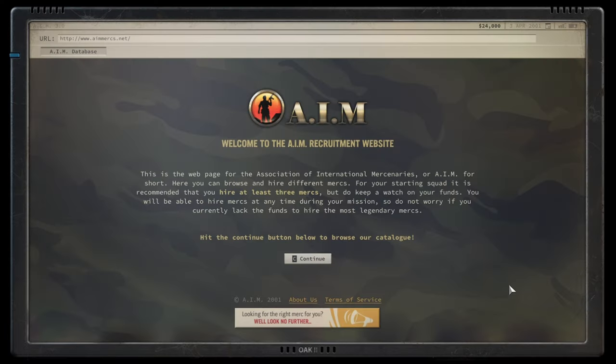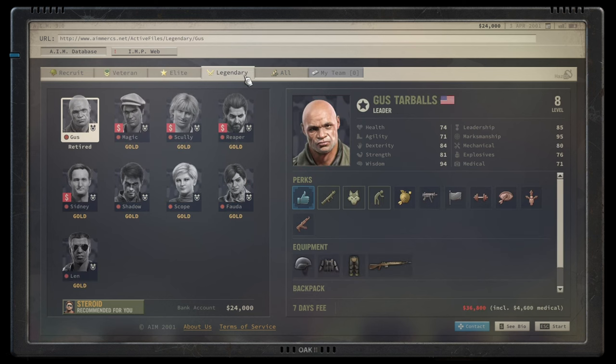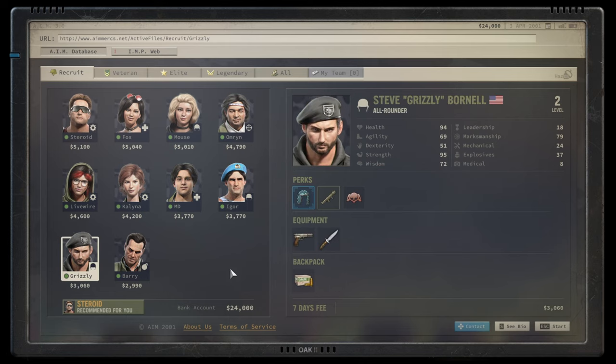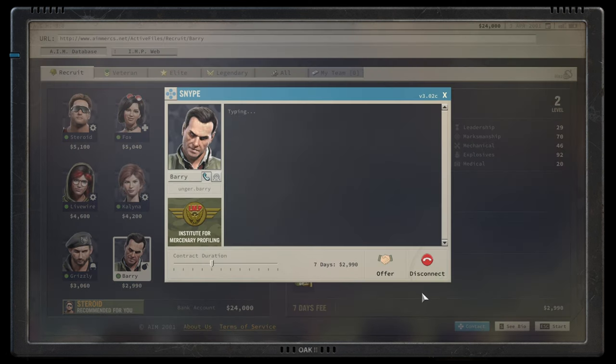Sounds like a really dire situation. Time to build up our catalog — let's take a look at all the mercenaries available. A couple of them are offline. The game gives you a few randomized starts because some mercenaries aren't available. For instance, Grizzly last time was not here. He's a decent all-rounder, although he doesn't like to work with Russians. The best mercenary I've seen so far was Barry Unger — just an absolute fantastic powerhouse, so we're going with him.